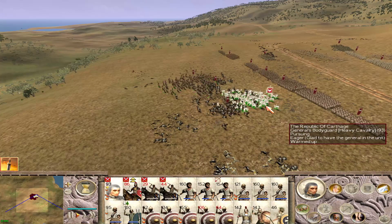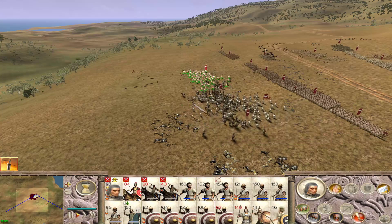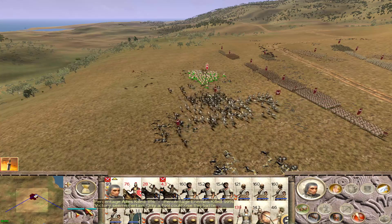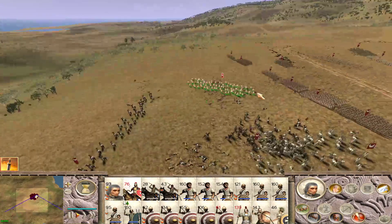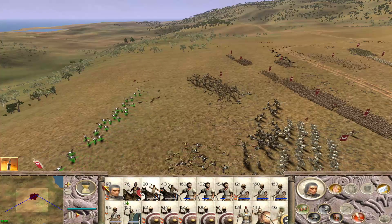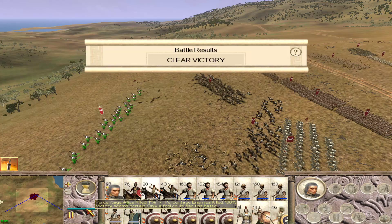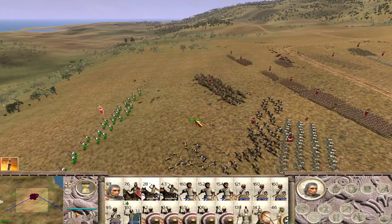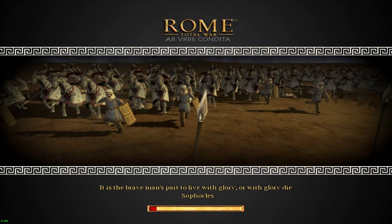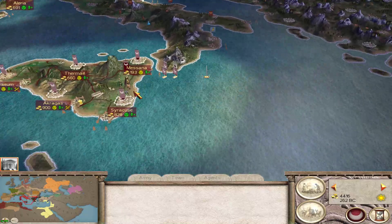Eighty percent... ninety-nine percent. It's hard to see where they are on the map, but there's one. Let's see who got away - three men managed to escape. Finally, finally we've got the Greeks off of Sicily! Now let's hope the Greeks don't come back to visit Sicily for a while.